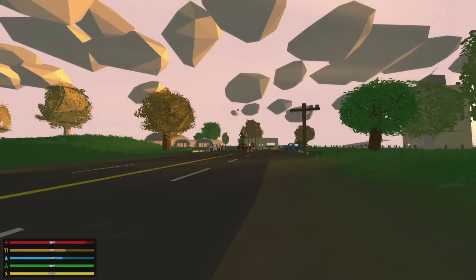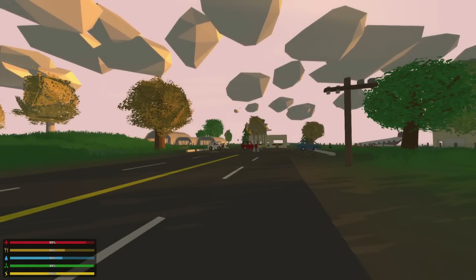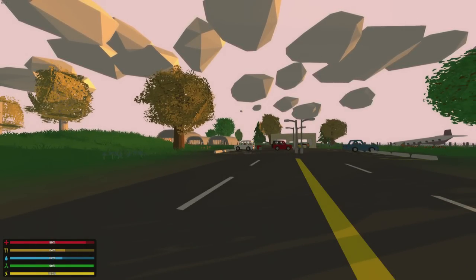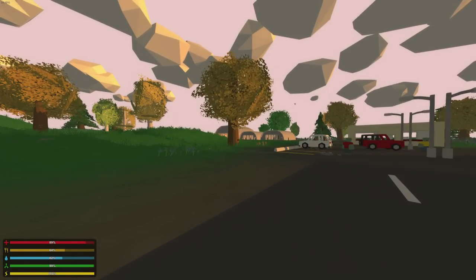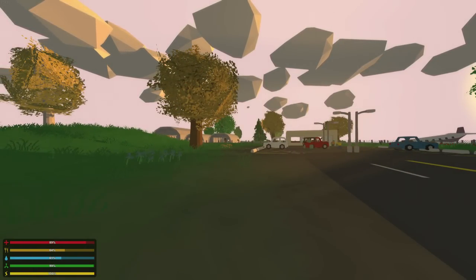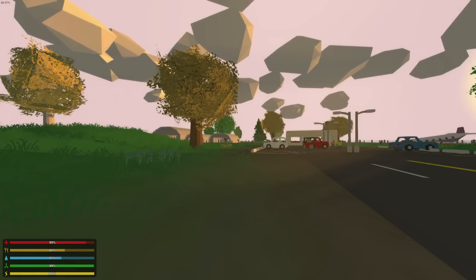Welcome to Unturned 3.9.8. Today's update is an awesome one — it adds a major aspect to Unturned: the ability to build off of vehicles. You can add spotlights, generators, traps, crates, torches, anything that is not an actual house structure like floors or pillars. Those you can't add, but anything other than house pieces you can put on cars.